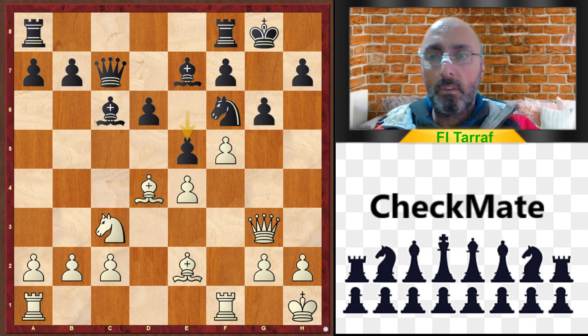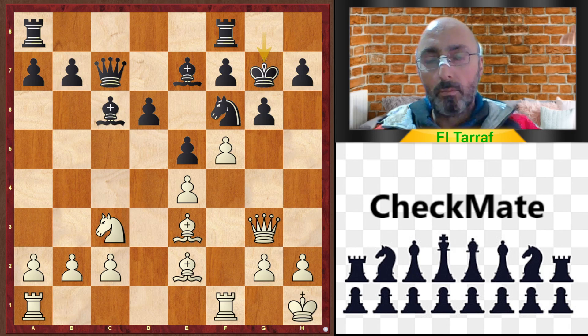Black plays f5 — an excellent move — then e5 and Bishop to e3.